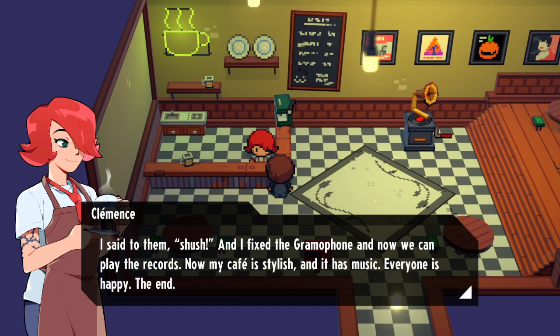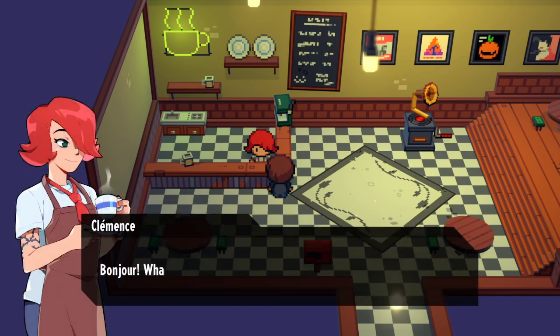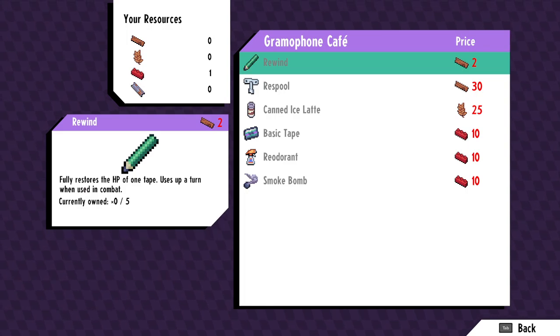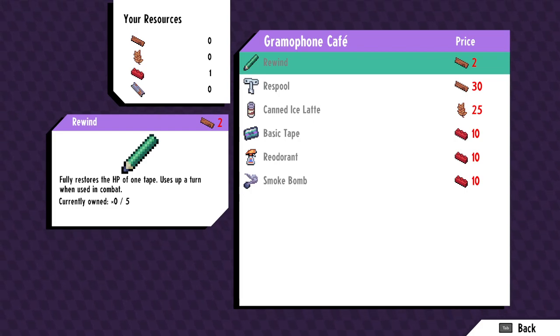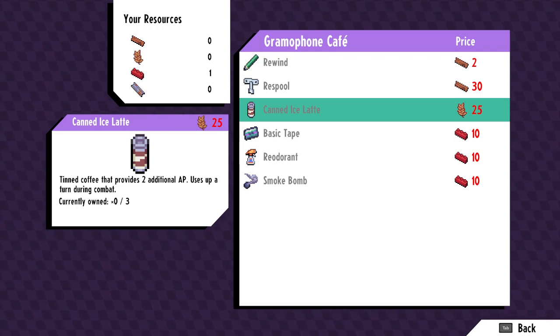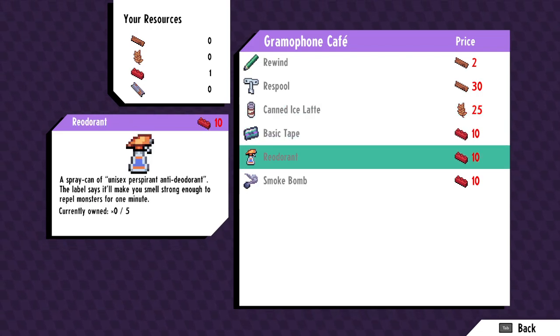Clemence, you have a gramophone but no music. What's on the menu, doc? Rewind - excuse me, it's rewind time. That's a fucking pen - why are you feeding me pencils? Let me get a canned iced latte. Yeah, that'll be 25 leaves. But I tell you what - if you get me 10 Lego bricks I can get you some reodorant.